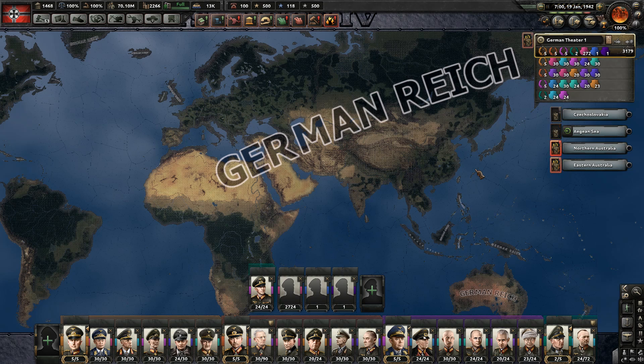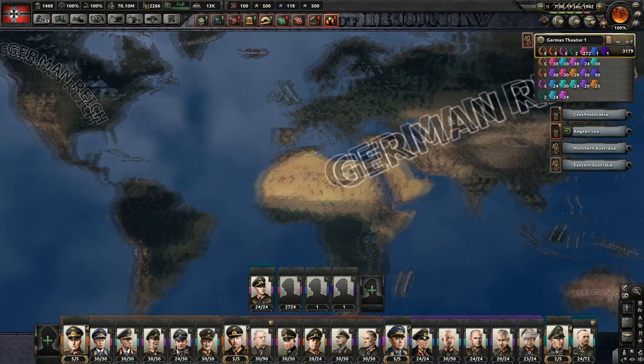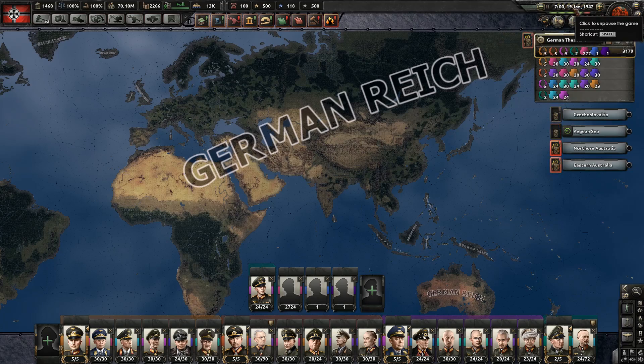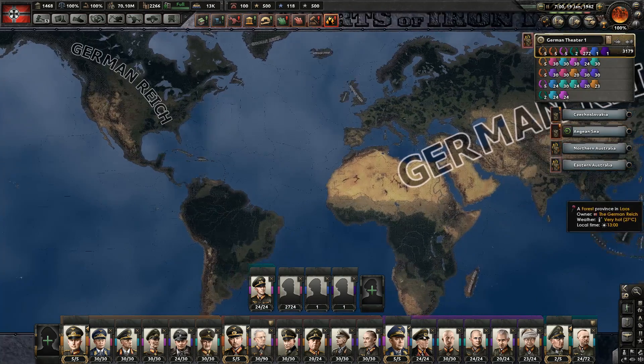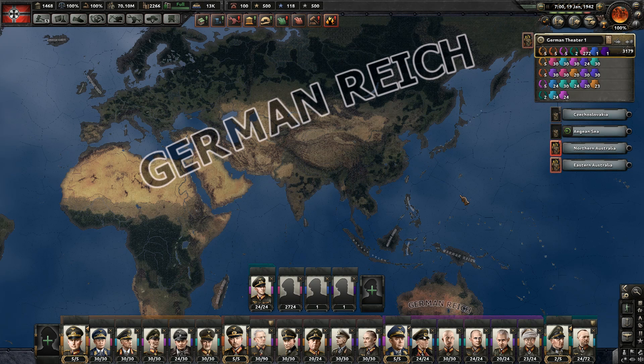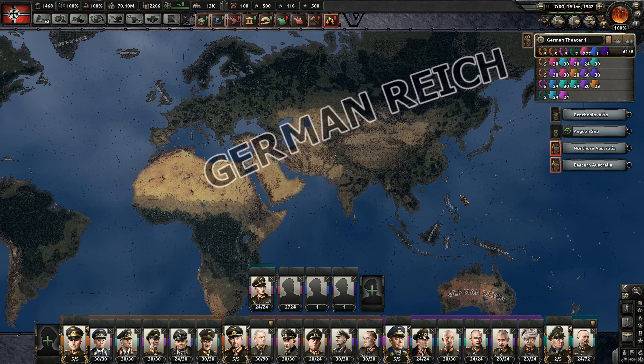I'm tired now — I did it all in one day and I feel like my words are not coming out properly anymore. Anyway, I hope you enjoyed this little video. I wanted to prepare a special treat for those of you that don't really like Order 66 that much. It's the 19th of January 1942 and we have annexed the world. I'm not claiming that's a great result — you can do it faster, but I don't like micromanagement. If you try speedrunning under these circumstances, let me know in the comments what your time was.